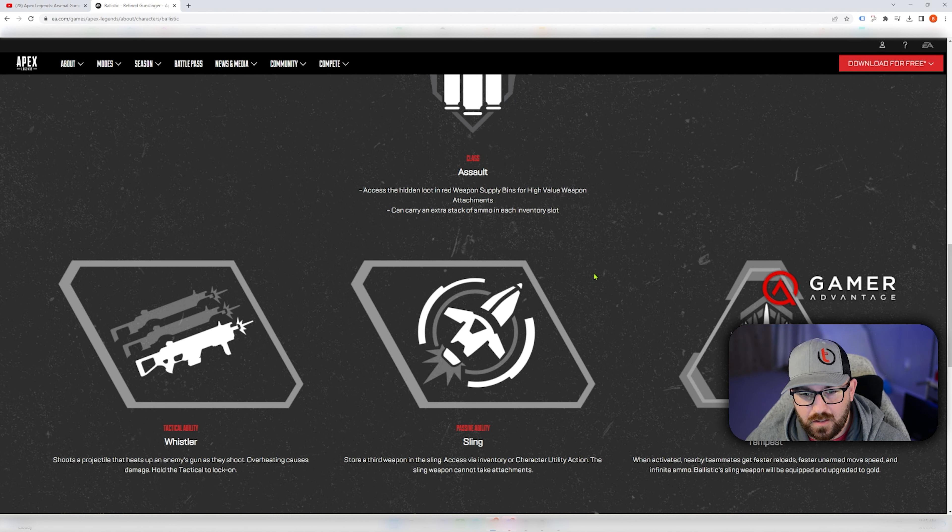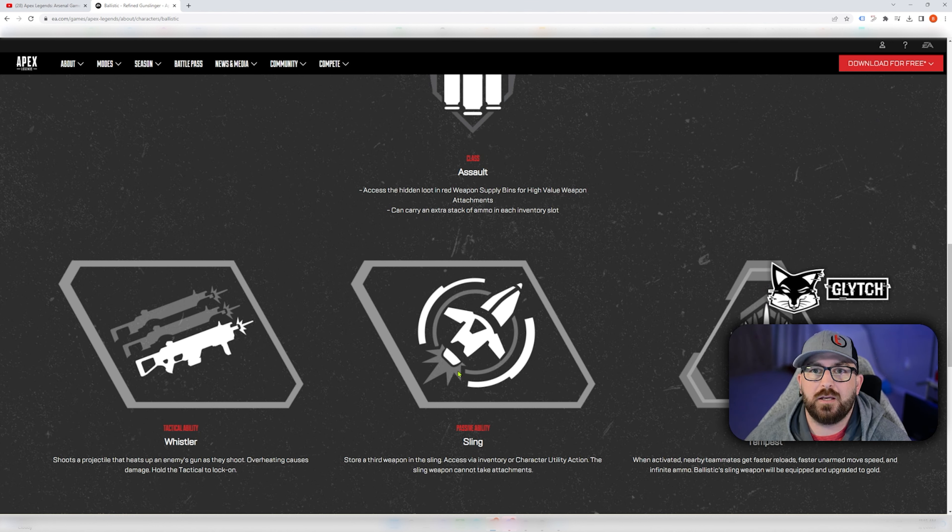His tactical ability is called the Whistler — it shoots a projectile that heats up an enemy's gun as they shoot. Overheating causes damage. You hold the tactical to lock on — it's like a smart pistol. So if you get hit by it, you can choose not to shoot and not take damage, or if you shoot it will overheat and create damage to you. It likely also affects accuracy during the overheat period, similar to getting hit with a Vantage tag — there's a cooldown period.